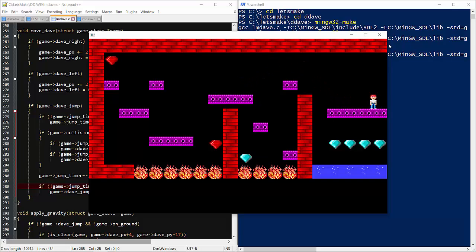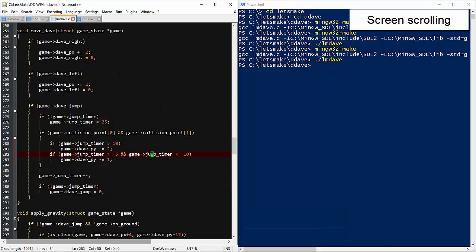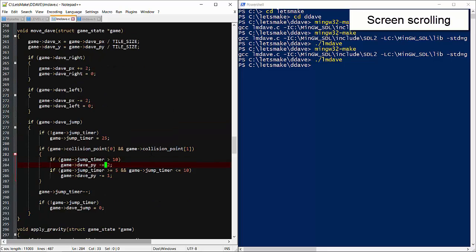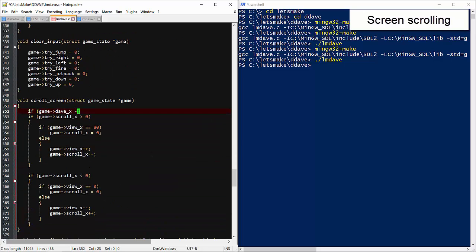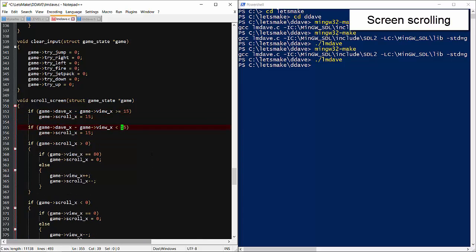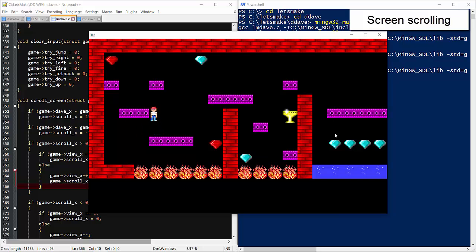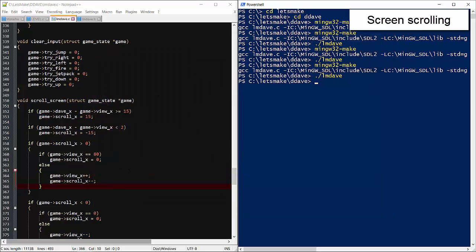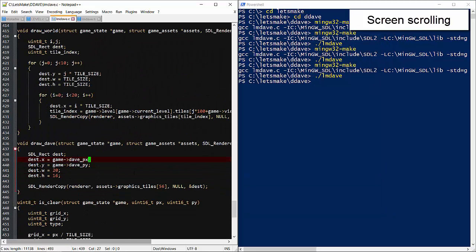There's nothing else to do since the screen doesn't scroll just yet, but we'll do that now. At the beginning of the move Dave procedure, let's make sure his grid position is correct based on the pixel position. So when Dave is near the edge of the screen, we'll set that scroll variable that we created back in the first video. Dave should also update his pixel position on the screen, so let's make the draw destination vary with the view position.